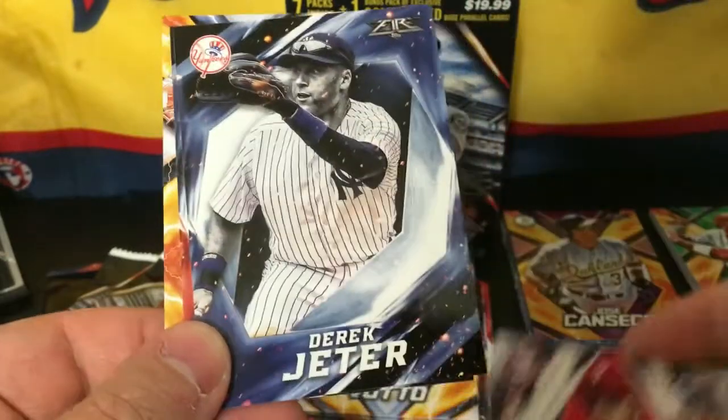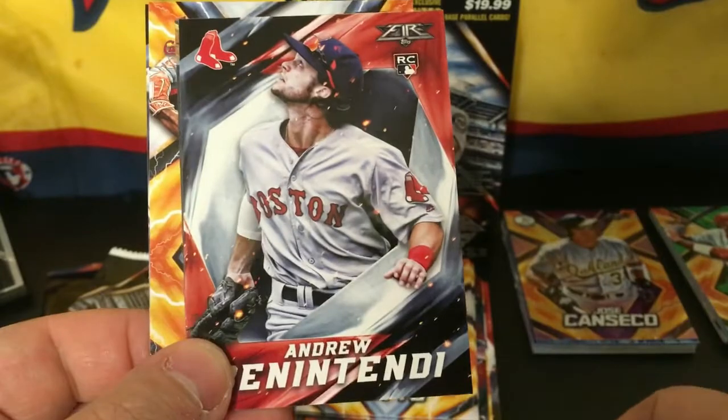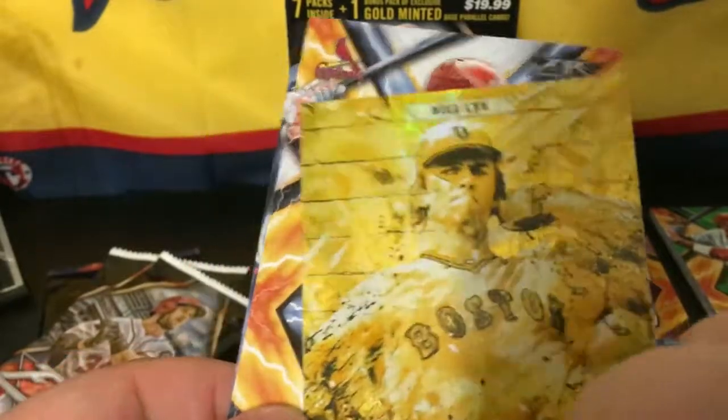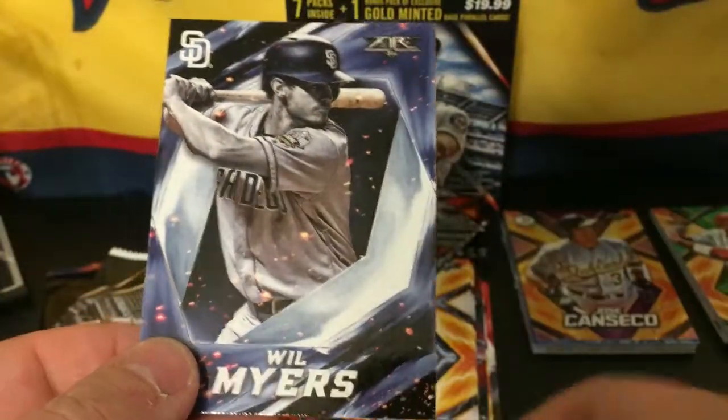We got a Jake Thompson rookie card, Derek Jeter, Andrew Benintendi rookie card, Bill Lee Spaceman gold, Dexter Fowler, and Will Myers.